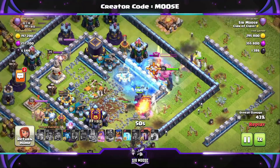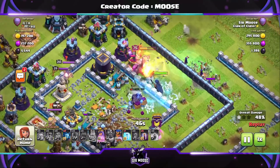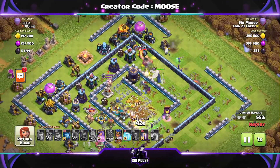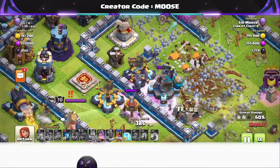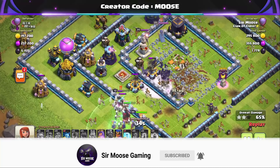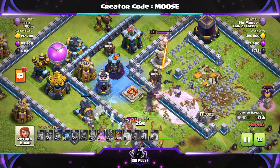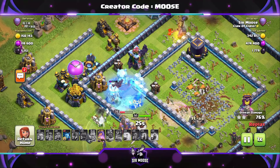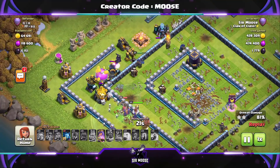We're taking out the Town Hall. Now we need to take out those nasty defenses in the center. We've just used the King's ability and he is cleaning up that section — this is looking okay. It's very important when you decide to use your Royal Champion: I always say this, just look at the battlefield and decide when to send her in. Don't forget about your Bats — try and keep two Freeze Spells back for your Bats later on, because you want to avoid Wizard Towers and Scattershots.